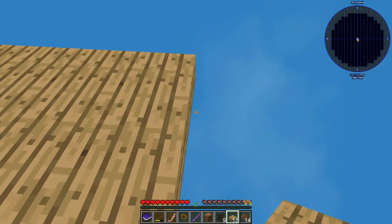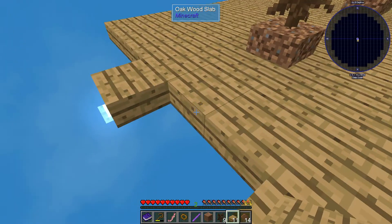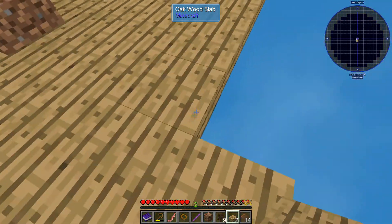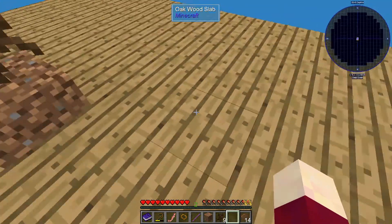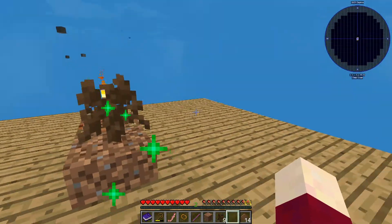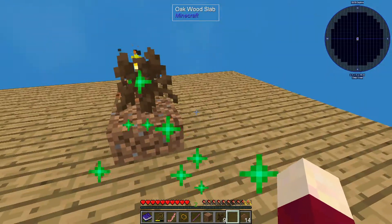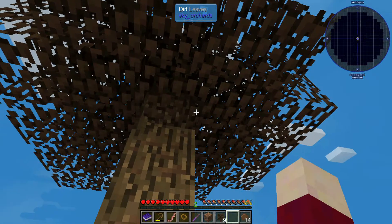One really nice thing — we do have the tree twerking simulator, so we can make these trees grow quite rapidly. Very happy about that. Let's place down these last few slabs, run up here in the middle, wiggle our butt a little, and see which tree grows first. Come on, trees — there we go! We got a few more acorns.